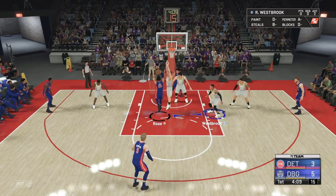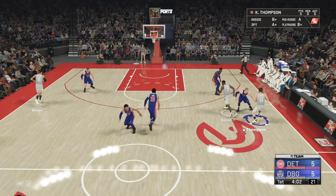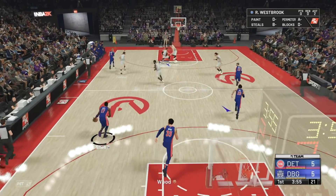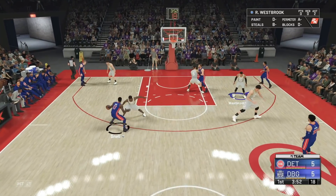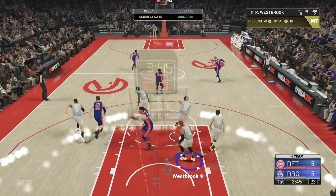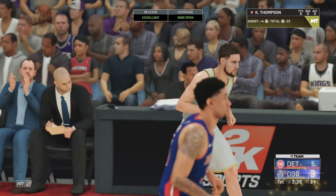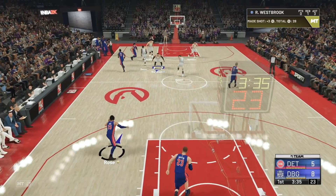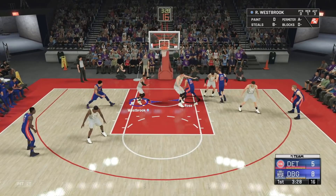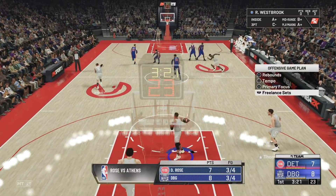Just drop off and hope that Derrick Rose puts up a difficult shot. The CPU is in a really good state right now — it's an awful release, but the CPU is hitting shots. Derrick Rose for three — can't hit it. Easy board there for Westbrook, that's what we need. Because they will start shooting a lot of threes. Getting ten boards is not the most difficult thing in the world with Westbrook, especially on Rookie. We just got one — first shot missed.